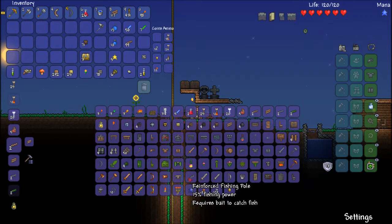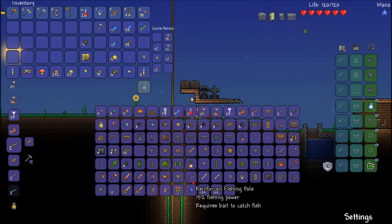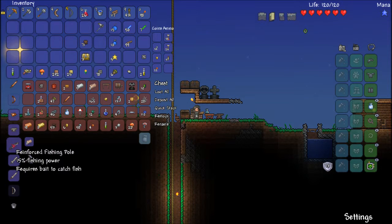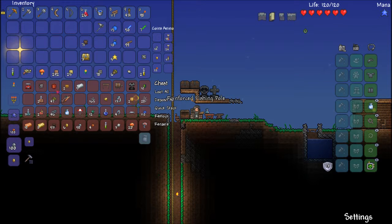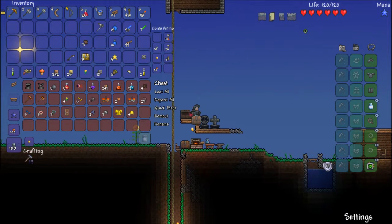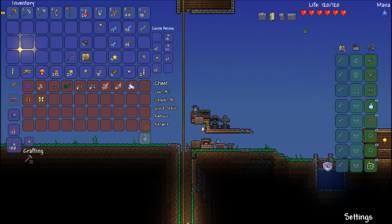I want to grab the reinforced fishing pole. I guess I probably should get one anyway — it's got eight bars, that's going to suck, but oh well. How many stars do I have? I can get three points of mana.